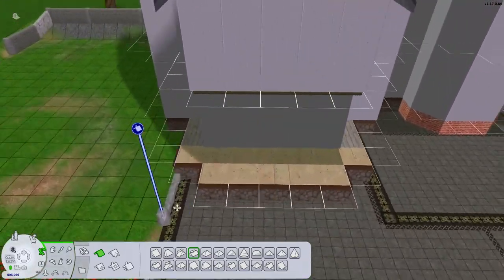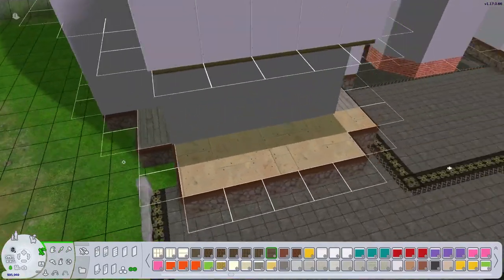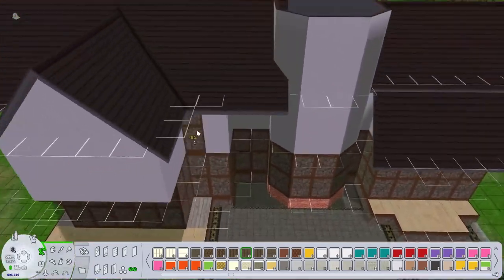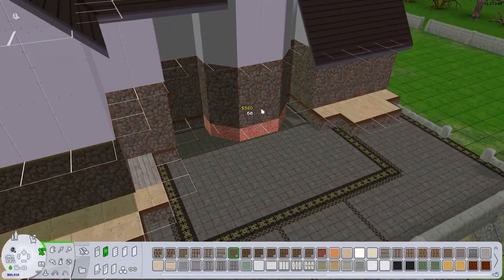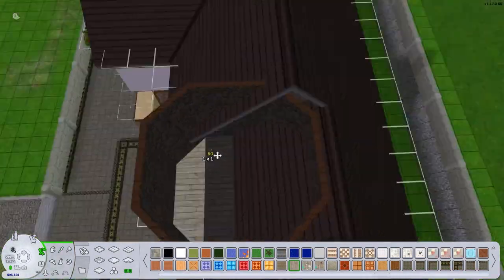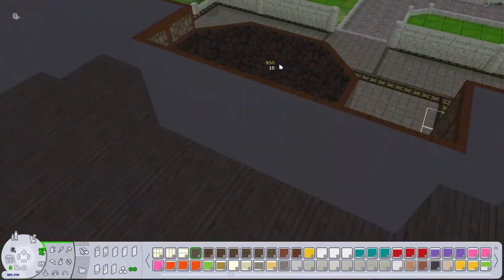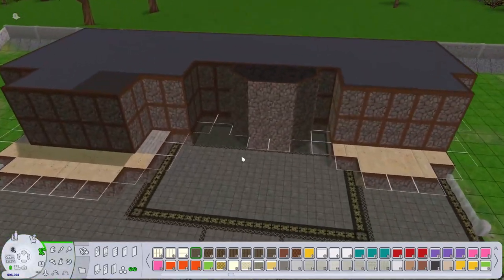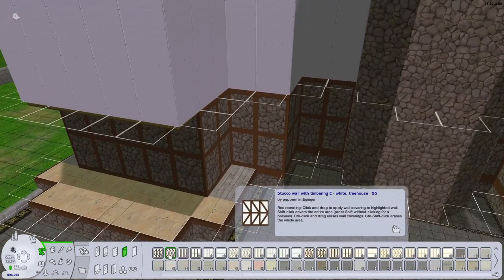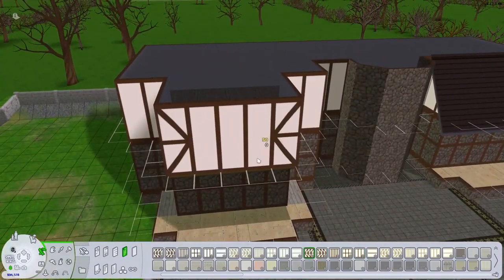I actually ended up making two entrances to the house, and I ended up fooling around a lot with the foundation for some reason. It's weird to try to find the right sort of fit for it sometimes. This walling that I'm using is not the original Sims 2 walling like Veronaville uses — it's actually a fixed-up version of that walling by, I believe, Peppermint and Ginger. They kind of updated the textures on it, and it looks quite nice.